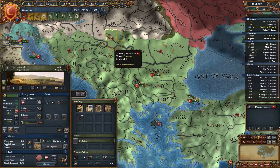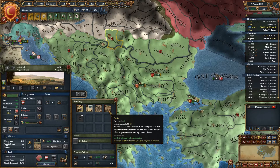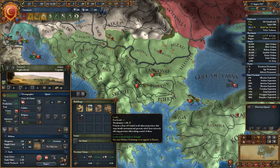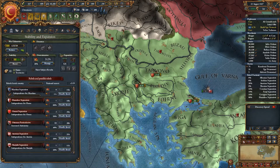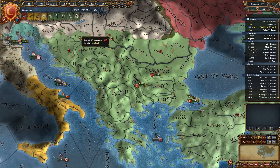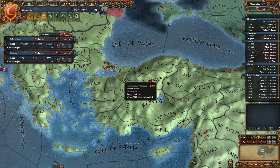We do have this fort but it is out of date. Apparently we need military technology 14 to upgrade to a bastion. I thought we already had it - is it just because we're coring it? Because I thought we already had military technology 14. Yeah, we're on 17, as we have the Christmas music to listen to here.